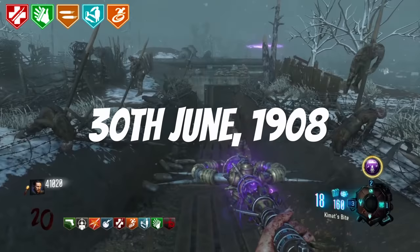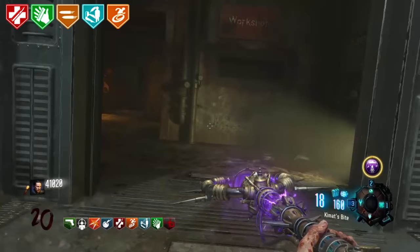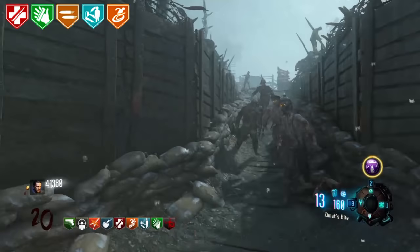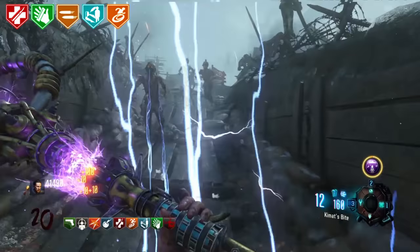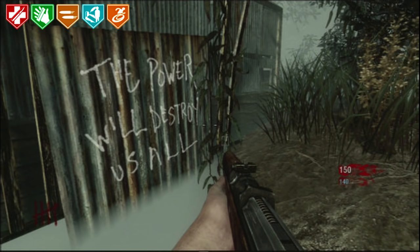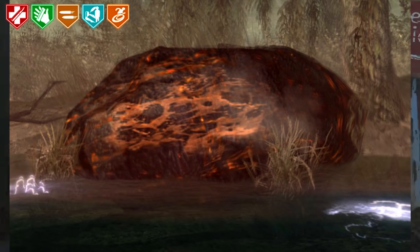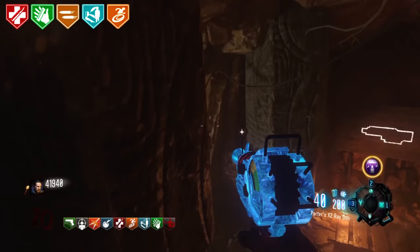Tunguska Event. On June 30th, 1908 there was a loud explosion heard at a large forest in Siberia — turns out a giant meteor broke into pieces with one landing in the forest. In the map Shi No Numa there is chalk writing on the wall that says 'Power will destroy you, Tunguska.' In the Zombies version of this event, the meteor contained Element 115 and was the first place the element even appeared, which is why Group 935 set up a base there.